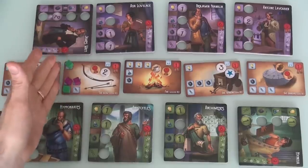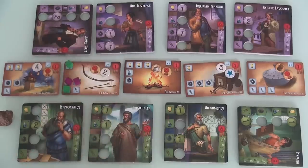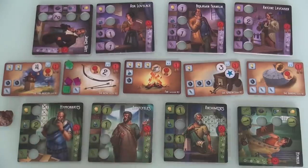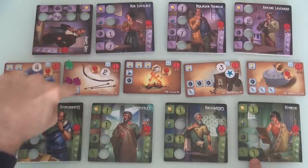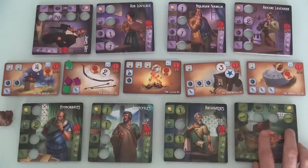That person is going to get first dibs on which of the three rewards they want. Unfortunately, I've made a terrible mistake — if any of my other characters knew mathematics, I could finish this and have the majority. But they don't. I could have my whole turn be to untap, so that Hypatia would be available again. But in the meantime, Jen will just send Ada Lovelace over here and finish it up. So the bow is lost to me.